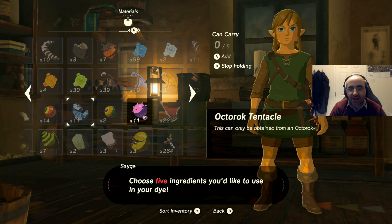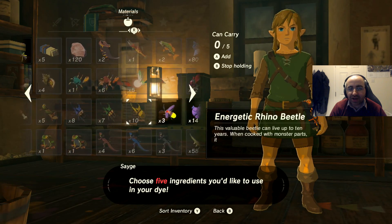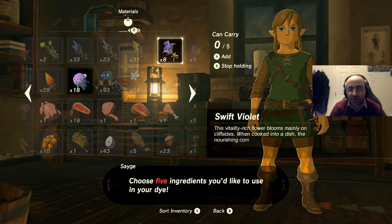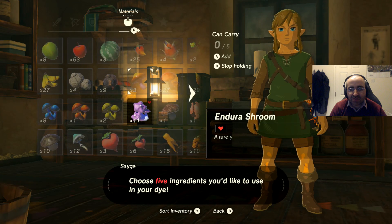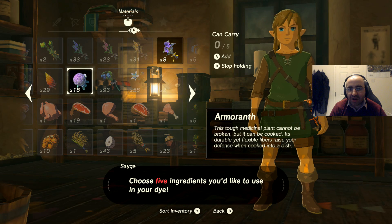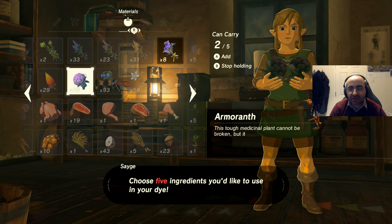Anything which is actually purple it will let you use. So — Swiftfire, I'll keep that. Rush room — I need those. Let's use the Armoranth, five of those.